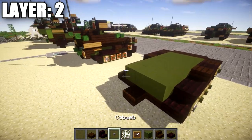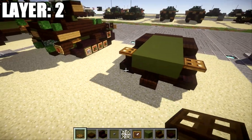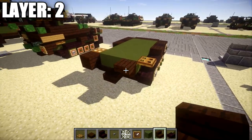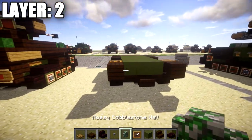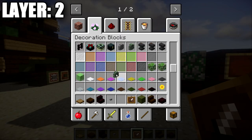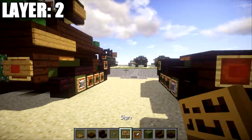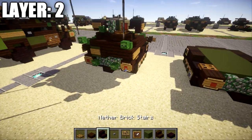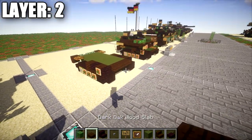Place a row of three green stained clay across the back, followed by a wooden trapdoor coming off both sides of this row. Coming off those wooden trapdoors, place a dark oak wood stair facing outward — same on both sides. Then grab mossy cobblestone walls and place a row of three across in between them. Lastly, place an item frame on these two dark oak wood stairs, put a red stained glass block in each item frame for the tail lights, and place two zombie heads on these two mossy cobblestone walls. That completes layer 2.